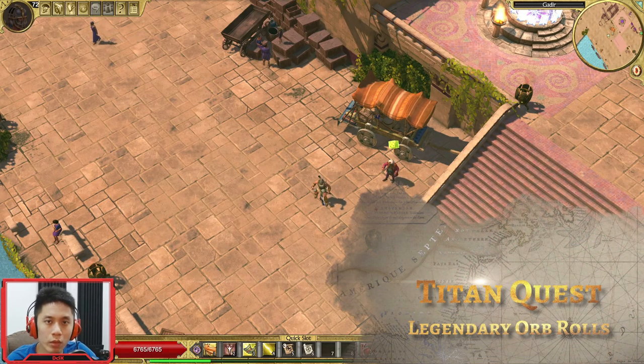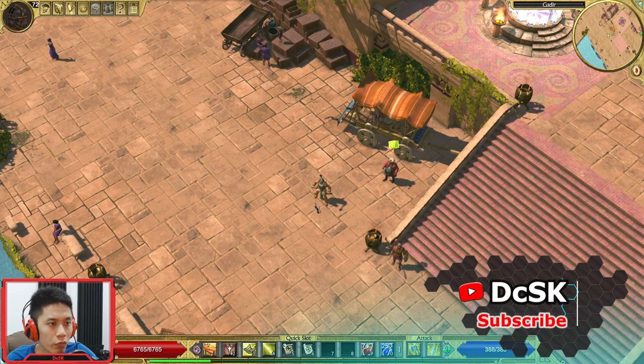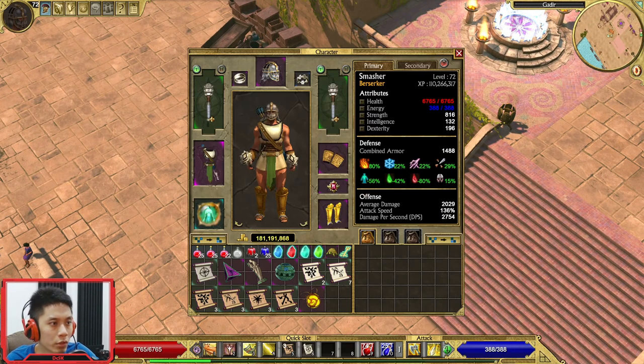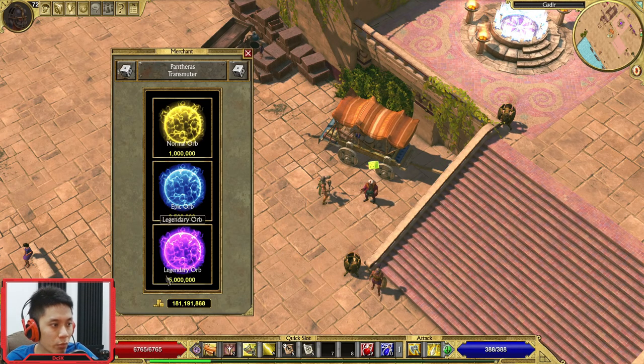Hey there everyone, I'm TCSK, welcome to my channel. I'm now at Gardil, halfway through doing the Atlantis map. I'm here to look for this guy Panteras because my current equipment is not the best — it's kind of weak, especially on the damage and resistance. I hope I can get something good from this guy. I'm going to roll this legendary, hope I can get a legendary from it. I'm doing a 30 legendary roll, okay let's start.